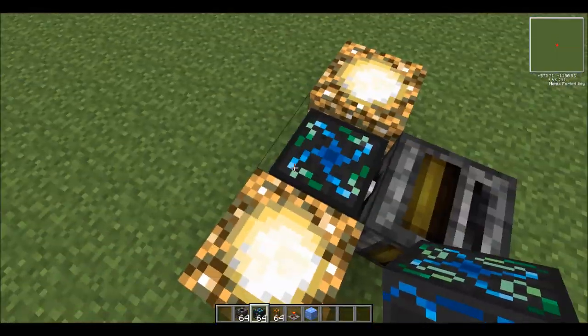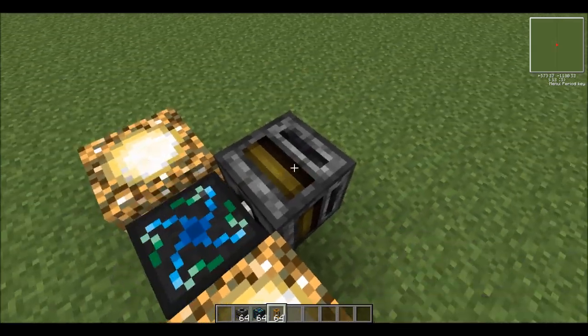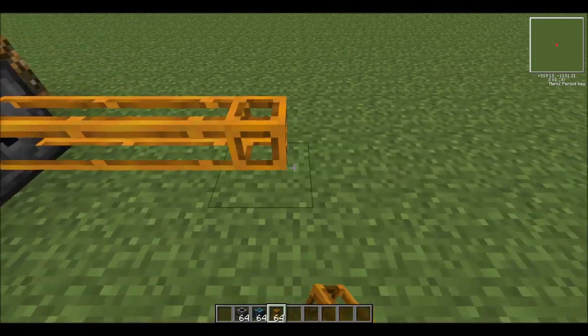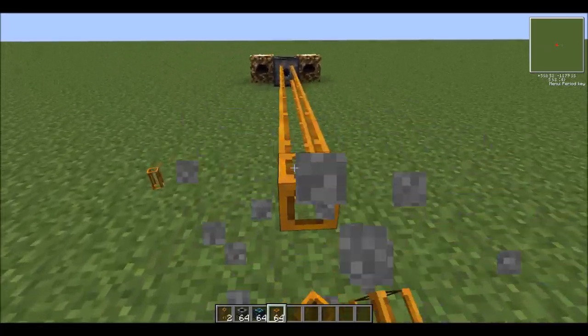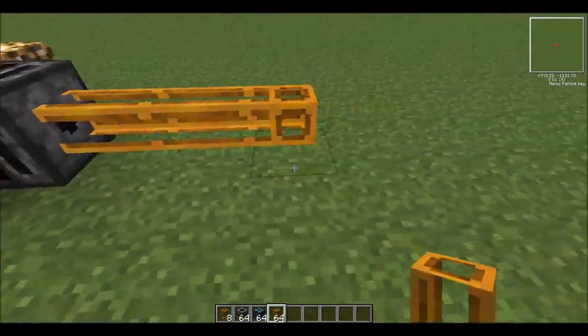So small hole facing the reactor, big hole facing the Condenser. In here you can go ahead and put ice to get that started, and I'm going to put the Timer in here because I don't need it for the moment. Next thing I'm going to do is put three tubing out. You can put as many as you want — you can go way out there — but it just creates more lag. I like to keep mine small and basic at one, two, three blocks.